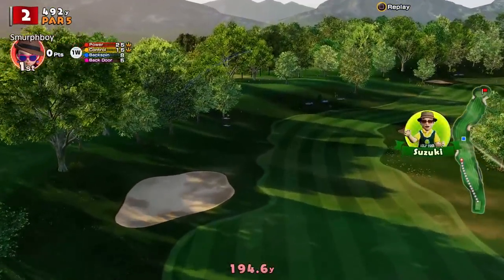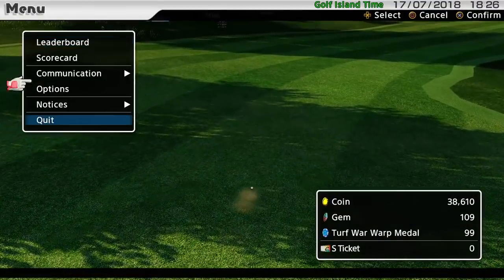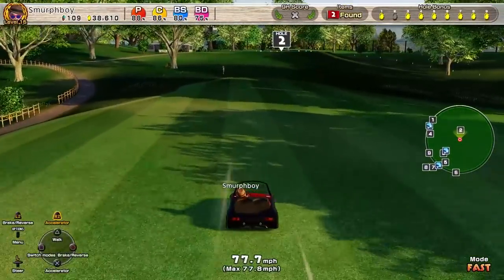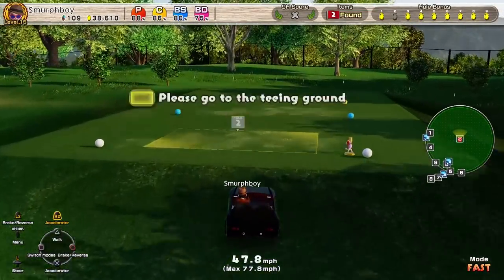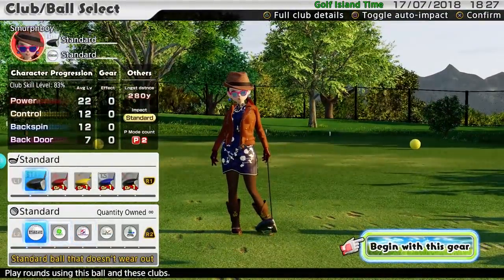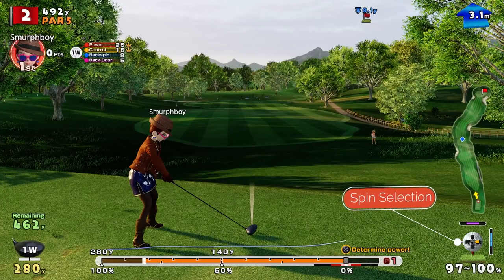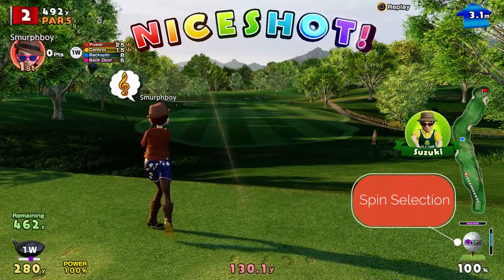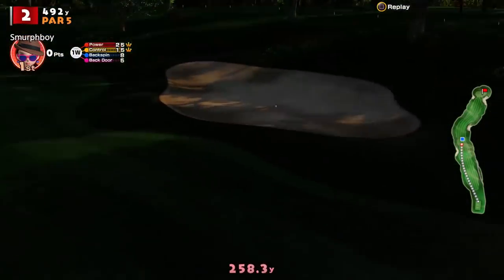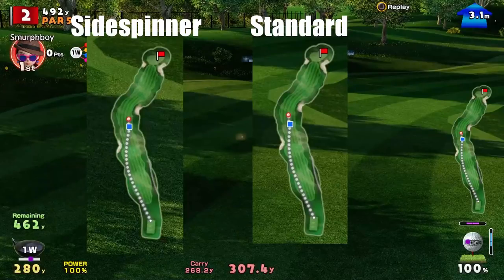We've got ultra spin on it — you can see that's ultra spin with the super side spinner. Look at the curve on that. We'll go back and play it with a normal ball so you can see the difference in spin. Back to the standard ball — let's try and get ultra spin on it this time. It's got some spin, but it hasn't got as much spin as the side spinner ball. See, it also straightens up a lot when it lands. Here's the side-by-side comparison: the side spinner is much more curved. You can really see it there side by side.